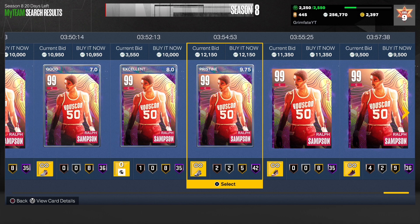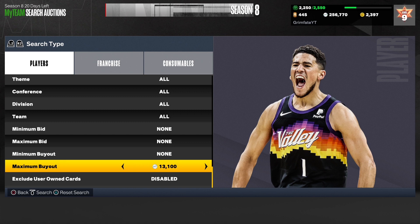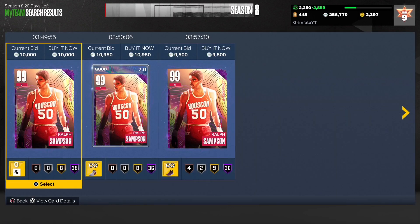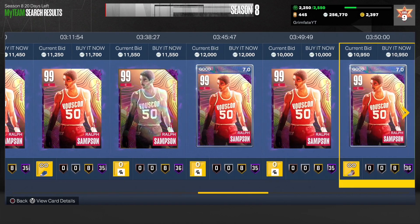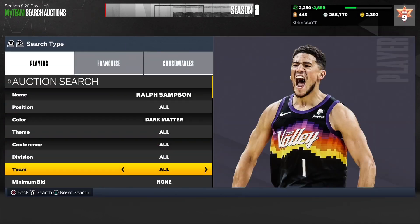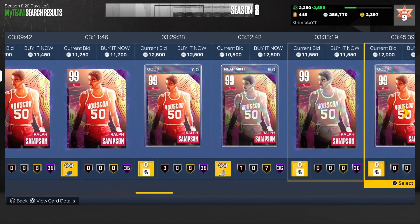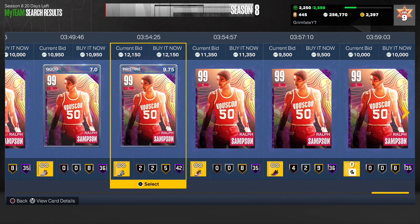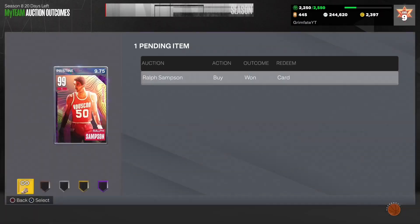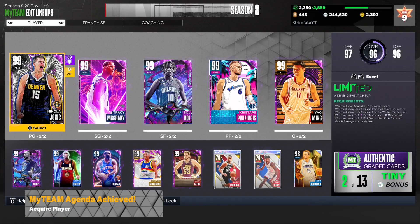42 Hall of Fames for 12K might be a really good deal. Let me check what he's actually going for — yeah, he's going for around 9 to 12K. He comes base with 35 Hall of Fames, so one with 42 is seven extra, and that might be worth picking up. I found one rated 9.75 with 42 Hall of Fames for 12.1K — I'm going to pick this card up and add him to the collection. I might sell him later for profit, so definitely look through the auction house and see what's available.